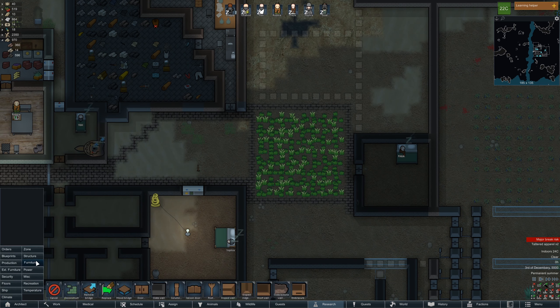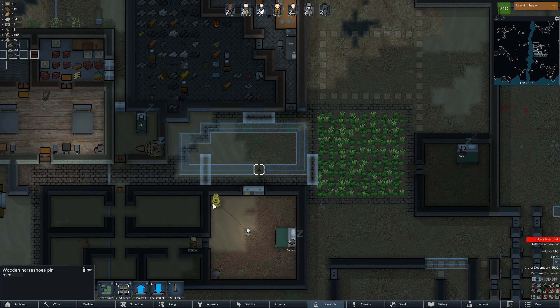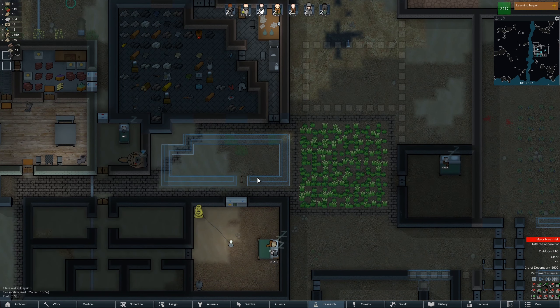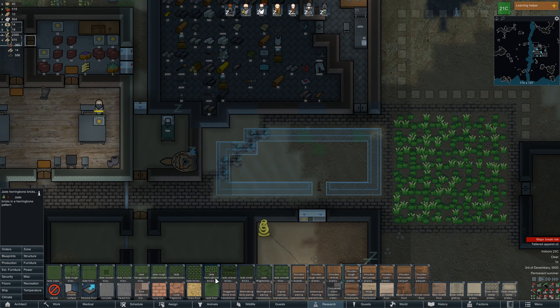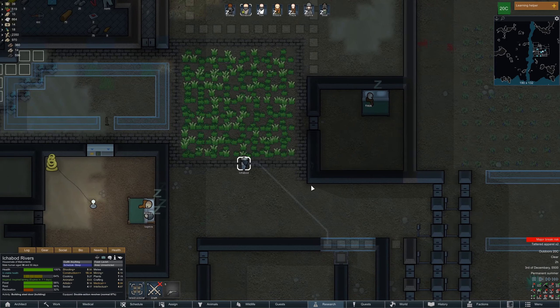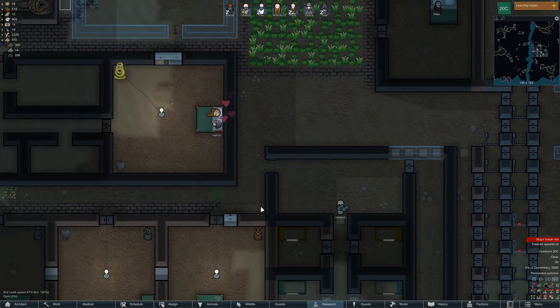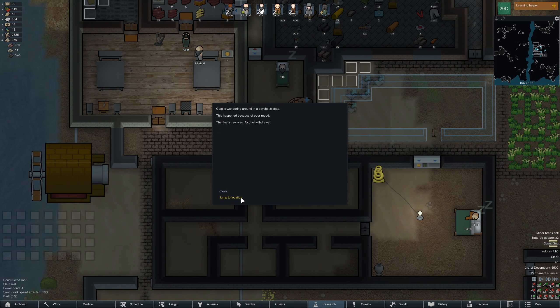We should probably build a structure in here as well, to actually use it for something. What do we do with this? We can reinstall this. I've recently just started building blocks — building structures, rooms — where I can. Because that makes it way easier to control where people are actually walking. Well, that one can be for prisoners at least. And we need flooring for the rooms. The goat is in alcohol withdrawal.